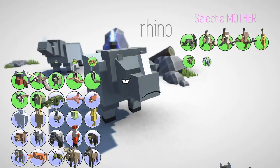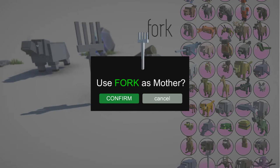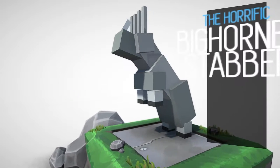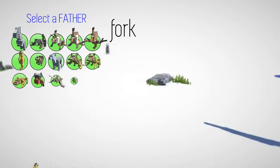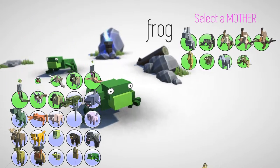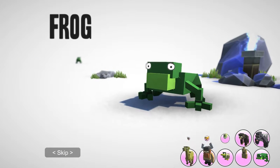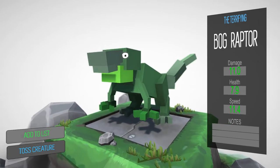We're going to use a rhino for this one, and Mr. Rhino is going to be paired with a fork. We'll see where that takes us. It's a bighorn stabber. We'll do one more — the frog and the T-Rex. See what happens — like, in mad scientist mode over here. It's a bog raptor. It's goofy.